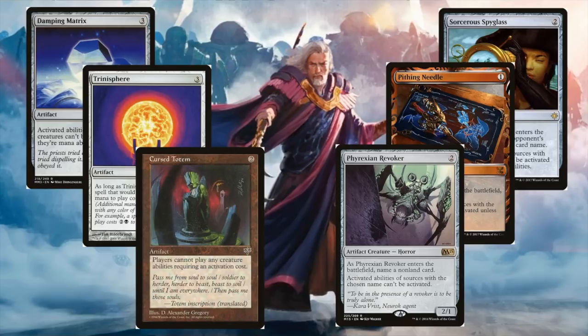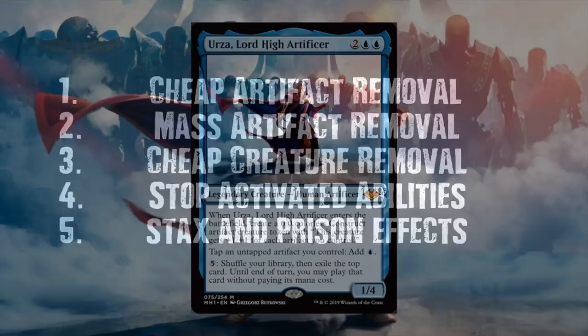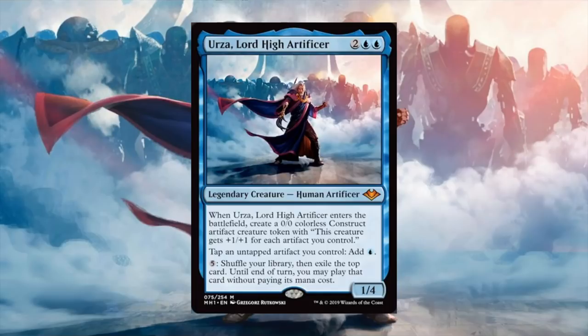Wrapping up, the five things you want against Urza are: cheap artifact removal — focus on instant speed so you can stop your opponent from comboing off; mass artifact removal — all very good but it takes a while, so you need other things to keep opponents from winning before you get there; cheap creature removal — always some creatures worth blowing up in Commander; stopping activated abilities with cards like Cursed Totem and Phyrexian Revoker; and stacks and prison effects like Prison Term, Arrest, and Humility. We also saw legendary creatures that can stop Urza in its tracks. I hope you learned a few things about how to stop Urza Lord High Artificer. What cards have you guys found effective? Let me know in the comments. Feel free to comment, like, or subscribe — thank you for watching.